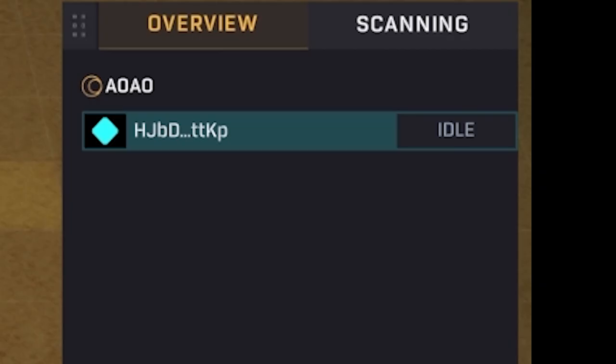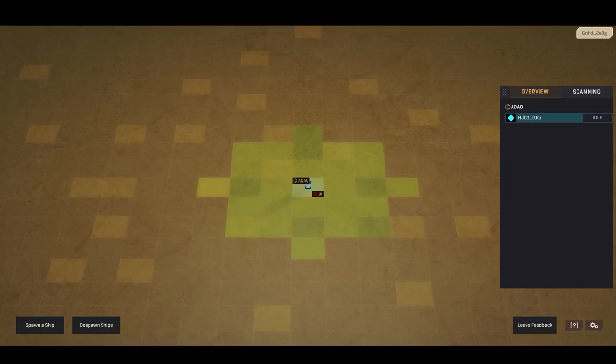In the middle right is your fleet overview where you can see all of your different ships. The green spaces are everywhere you can move to. You can move your ship up to three tiles.